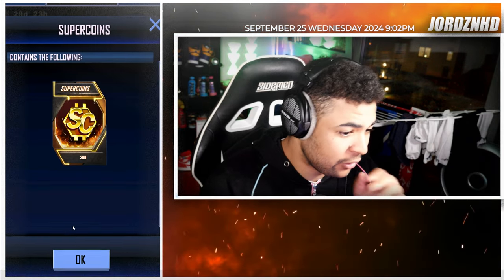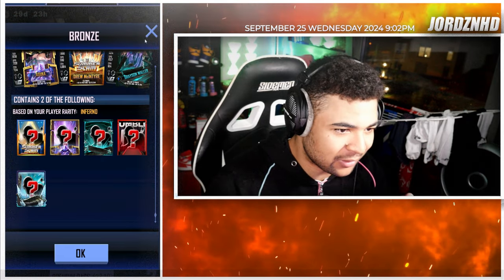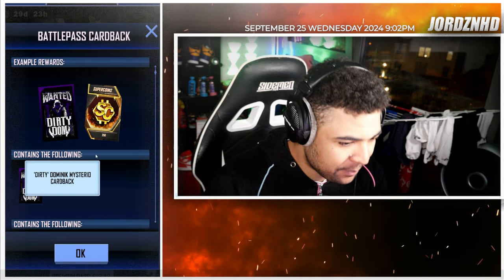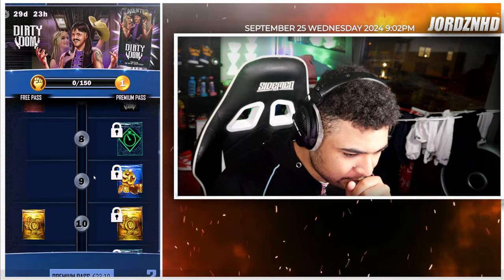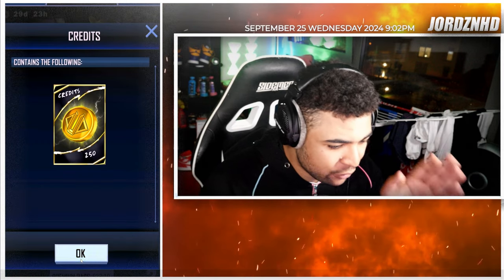Level 6, you get 300 Supercoins. Level 7 on the free track, you get a Bronze Pack with cards up to Summerslam 24 tier if you're Inferno tier. And on the paid track, you get a Dirty Dumb card back, which is really cool, and 250 Supercoins. Level 8, you get a Performance Center Park. Level 9, you get 400 Supercoins.